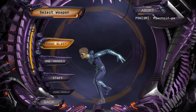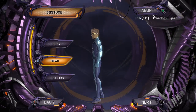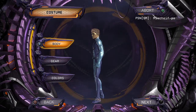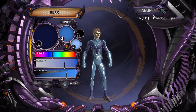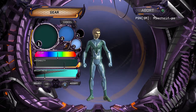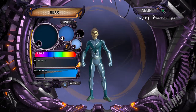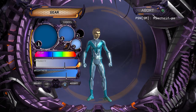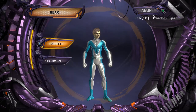Select weapon specialties from available — oh yeah, hand blast. I'd say hand blast. Appearance options now available, modify any category as desired. Colors don't need to be changed that much. I'm going to completely throw out what's already there though. Light blue, like that. And then some white. So that's pretty much the entire extent of his colors.